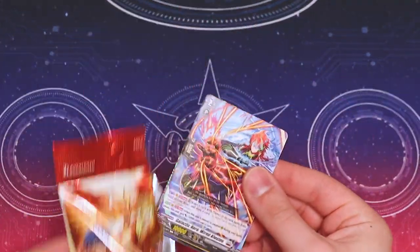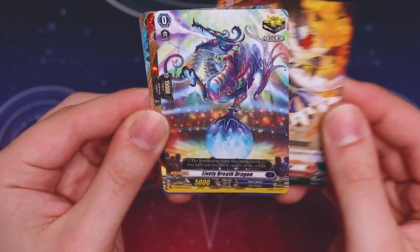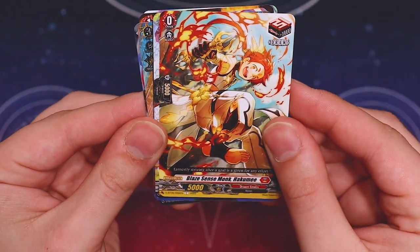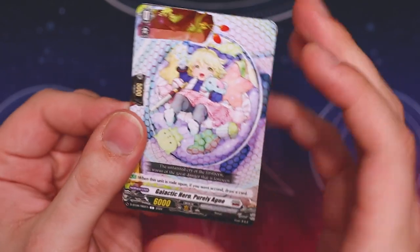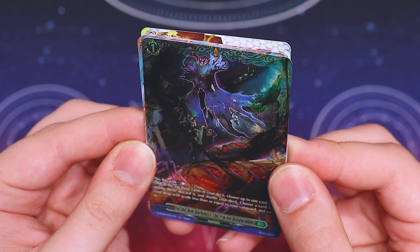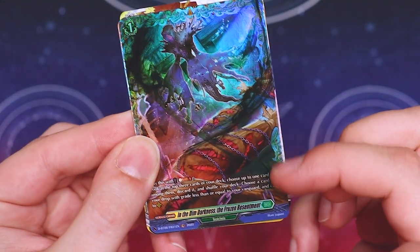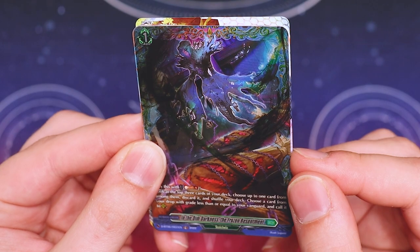Next pack. Common, Dragon Empire common, a new Dark States crit, new draw for Dragon Empire, a starter for Heroes which is a new archetype for Brant Gate. We got a Flame Rare - this is In the Dim Darkness, the Frozen Resentment.